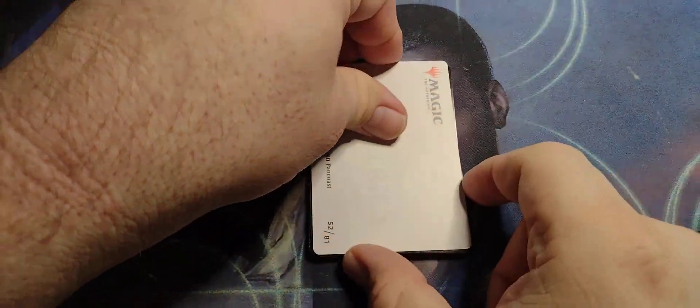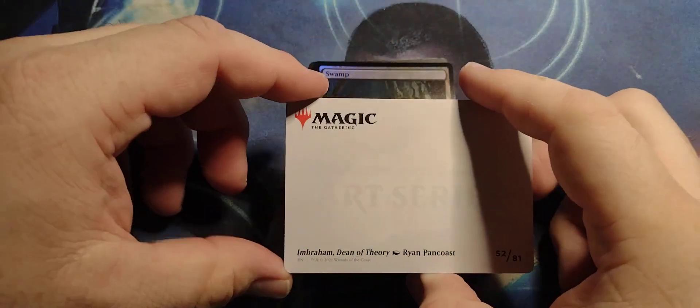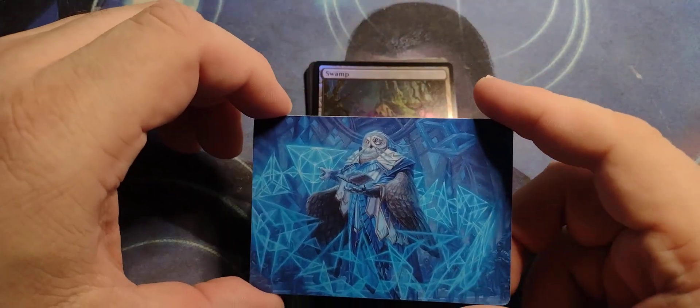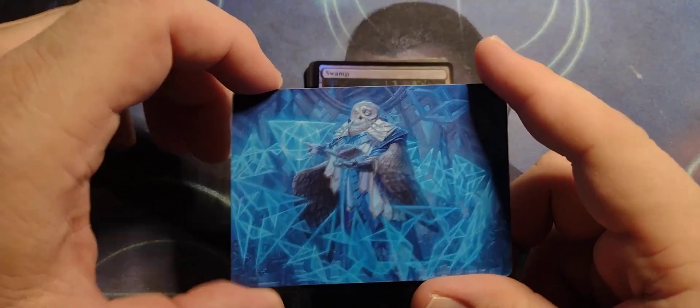Starting out with an art card — Imbraham, Dean of Theory. Yep, that looks like what a Dean of Theory would look like.